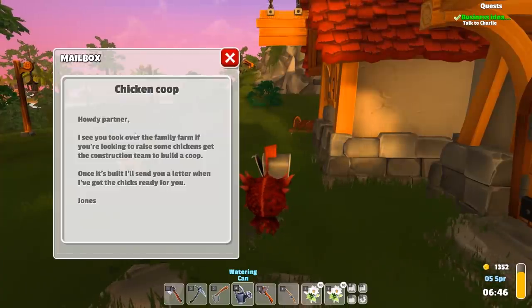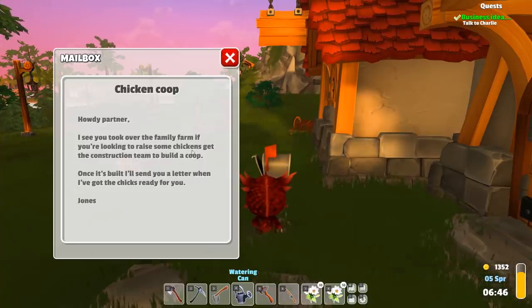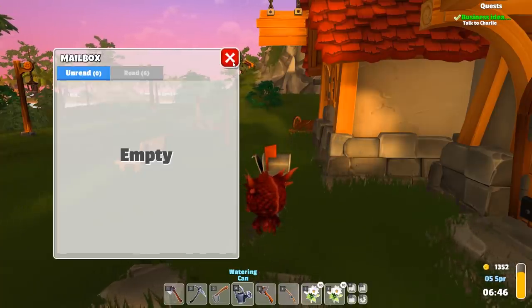'I see you took over the family farm. If you're looking to raise some chickens, get the construction team to build a coop. Once it's built, I'll send you a letter when I've got the chicks ready for you.' Alright, and I also got a letter from my grandparents right here.